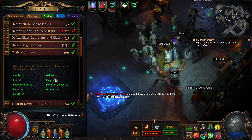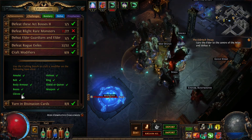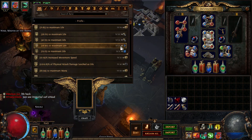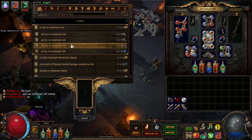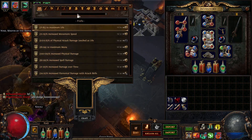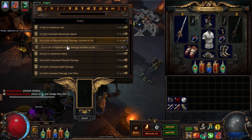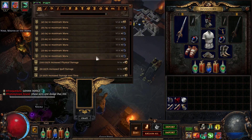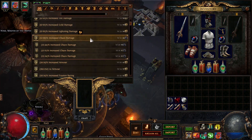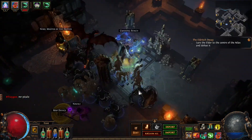You'll get it in time - I got it, so you can get it too. Craft modifiers: you just need to pick up a white item as you loot the map and craft the cheapest thing available. For example, maximum mana or maximum life. I crafted maximum life on the ring and amulet and you will have that challenge in the bag.